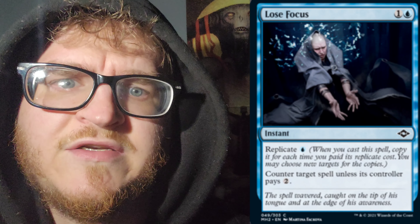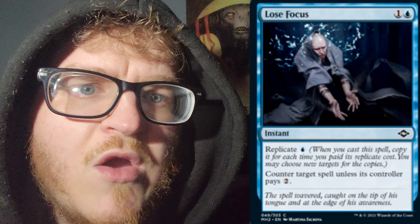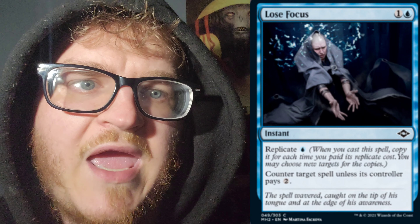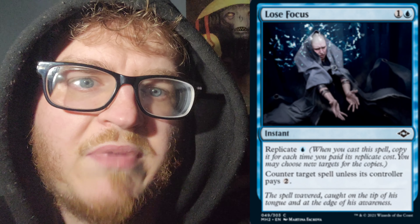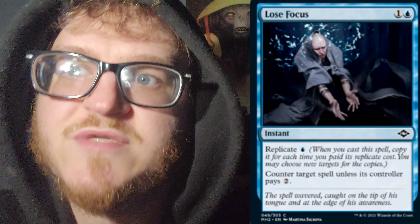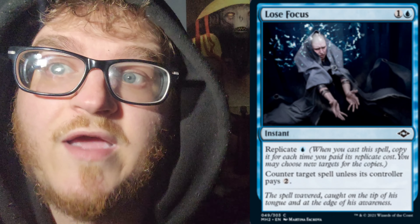Next up, we have Lose Focus for 1 mana of any color and an Island — 2cc, instant speed. This card has Replicate for 1 Island, so 1 mana. When you cast the spell, copy it for each time you paid its Replicate cost — you may choose new targets for the copies. Counter target spell unless its controller pays an additional 2 mana. So if you pay 3 mana — 2 of which is blue — you can counter a spell twice unless they pay 4. This is very nice, I do like this a lot.